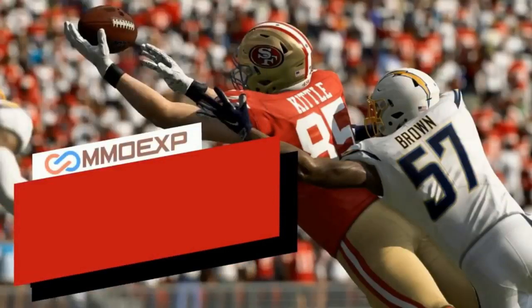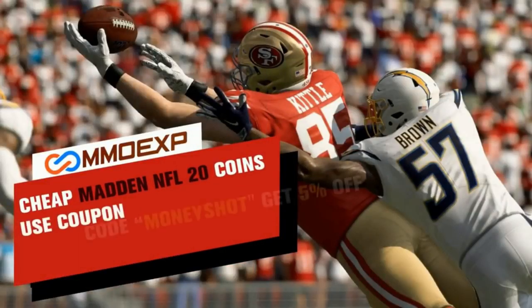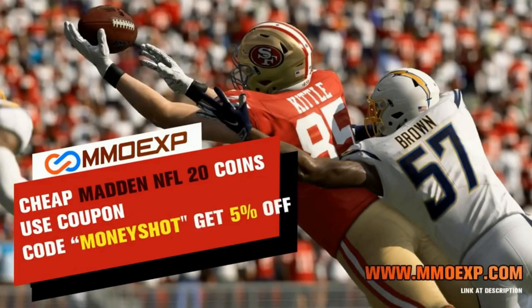Need some fast, cheap, reliable Mut coins? Go to MMOXP.com and use discount code Moneyshot for 5% off your order. Link in the description below.